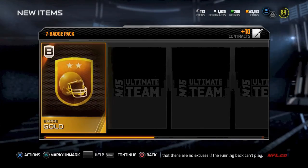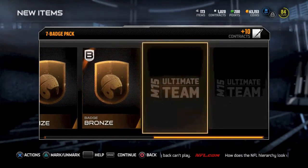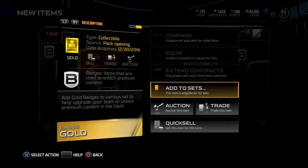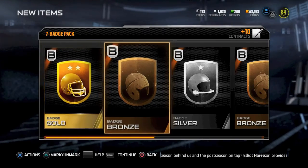We got one more pack — here's the seven badge pack. We get a badge gold, badge bronze, and all the rest are silver, bronze, bronze, bronze. Pretty cool there. I think the gold ones are probably the best — you can maybe sell that one later on, it's probably worth a lot of coins.